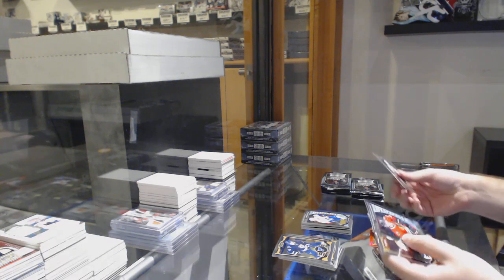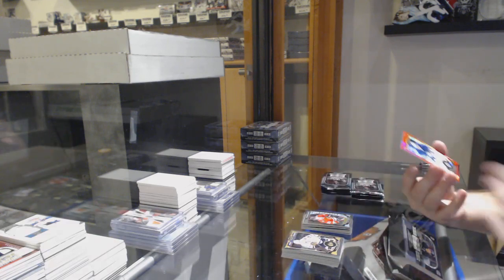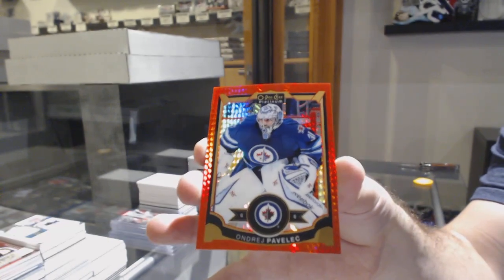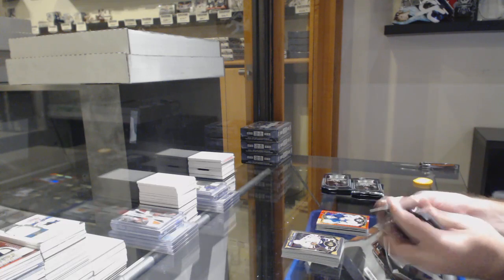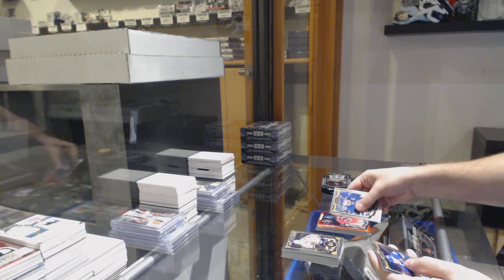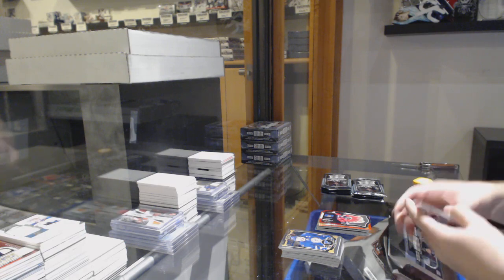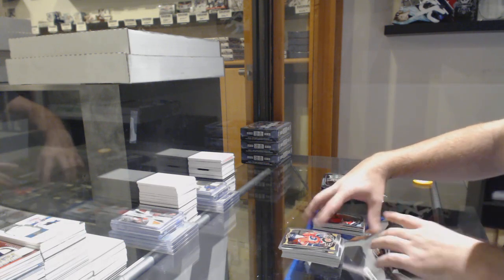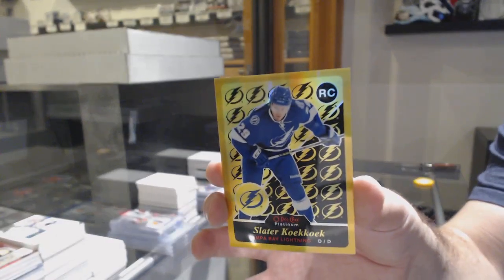He has to be golden first, by the way. Pandaren rookie for the Chicago Blackhawks. And a red prism of Andre Pavlich for the Winnipeg Jets. Team Logos of Monaghan for the Calgary Flames. We've got a Sam Bennett for the Calgary Flames. And a retro Rainbow Gold rookie of Cuckoo.